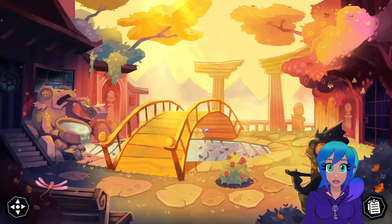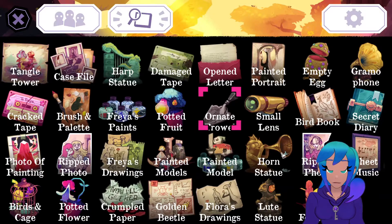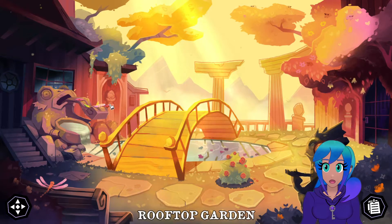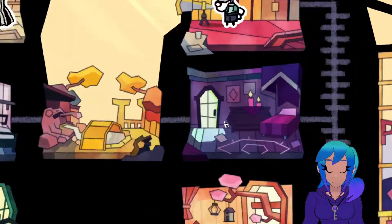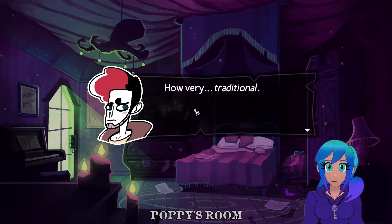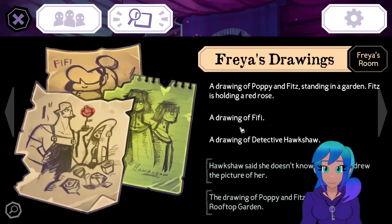I can't think of anything else to click on. I feel like there's one more clue we need, but I don't think it's here. We gotta talk to Penny, and I wanted to point out one thing - look at this rose. That's definitely the rose he's giving to her in the drawing.